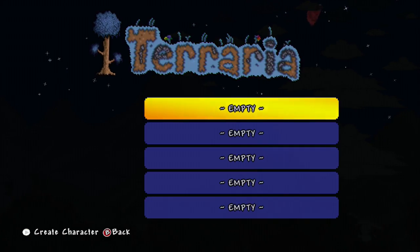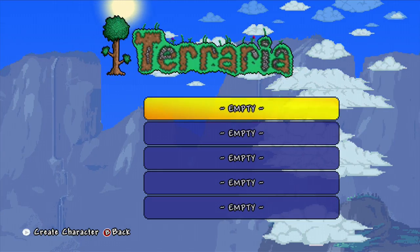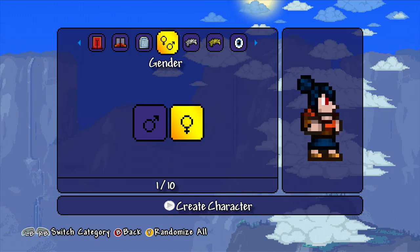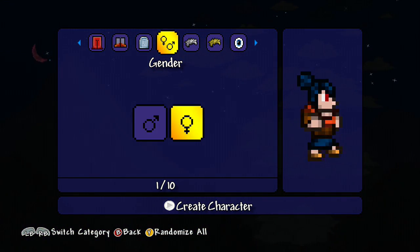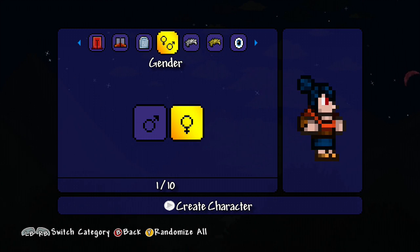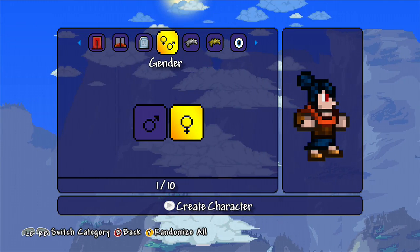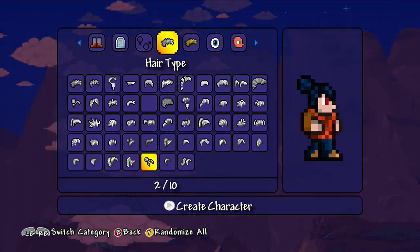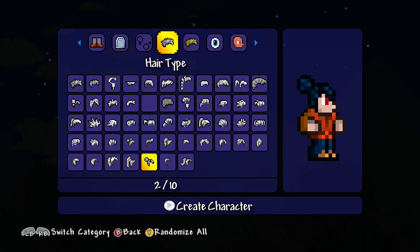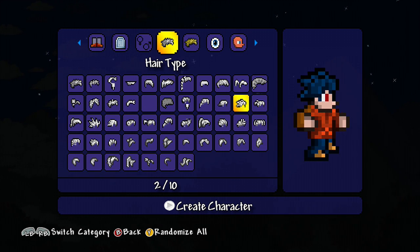Alright, so this is the menu and we're starting. Let me click on this — which one's a man and which one's a girl? I think that's a man or something. Let's see what I look like.